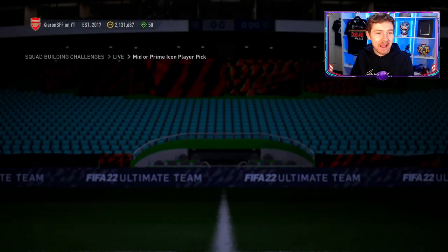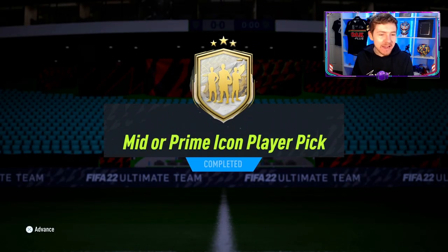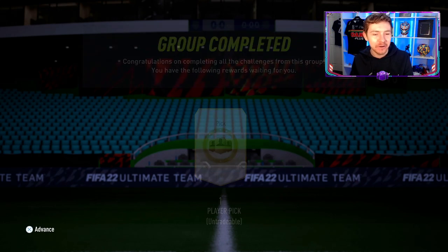Alright, here we go. This is a big one. Today in Ultimate Team, EA dropped the Mid or Prime Icon Player Pick. I won't lie, it's not cheap and I don't know if I recommend it or not, but if you do it, obviously let me know how you get on in the comments below.